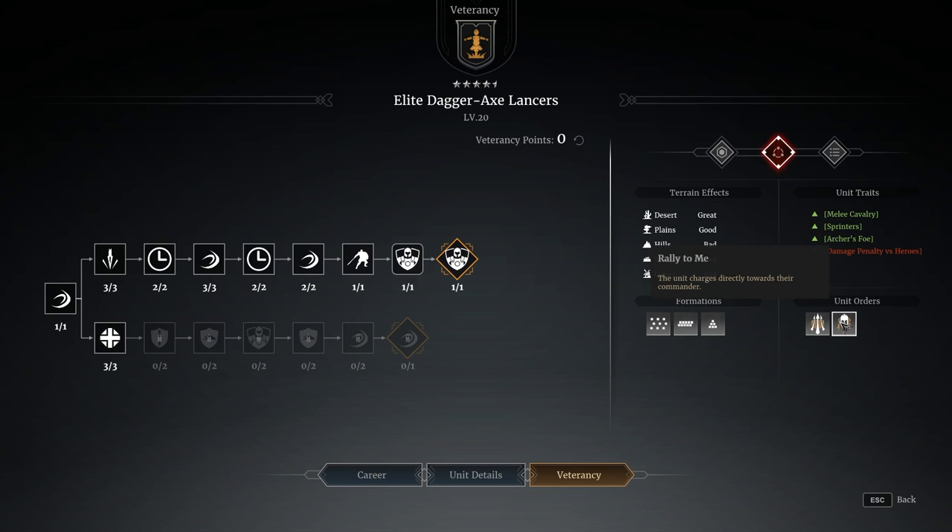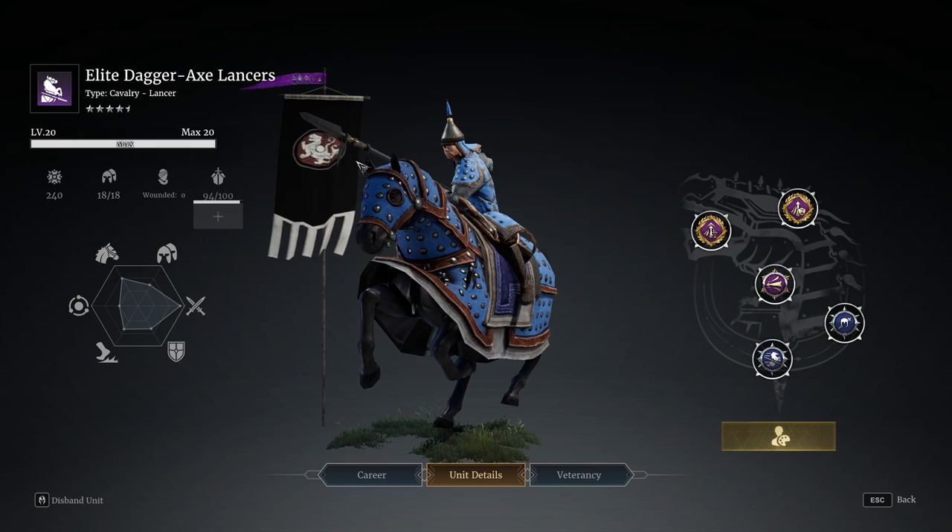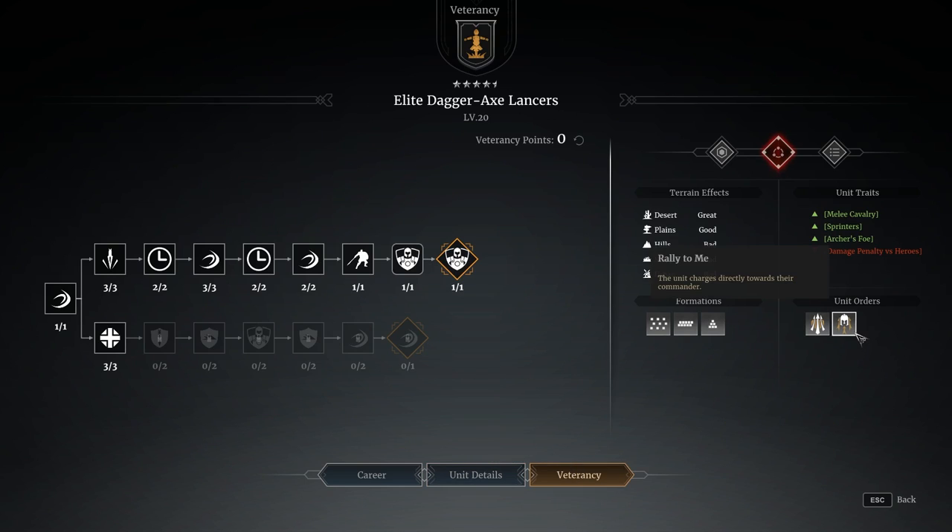Then we get a rally to me ability where the unit is supposed to charge directly to the commander. In my experience, rally to me doesn't really act very much like a rally to me - cavalry have got such long turning circles and are so clunky. What tends to happen when you activate rally to me is they turn and do a swing with their sort of half-pole-axes, and it almost acts much more like a Lao bludgeon. So I like to charge in, get a good number of kills, stop the unit, activate the rally to me - that basically puts them onto a bludgeon, really effective against enemy heroes. Then you can manually X and pull the unit out of the fight.